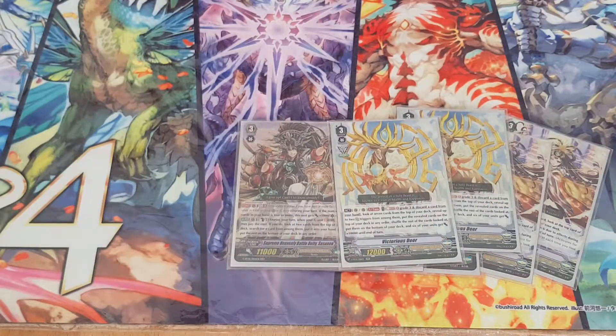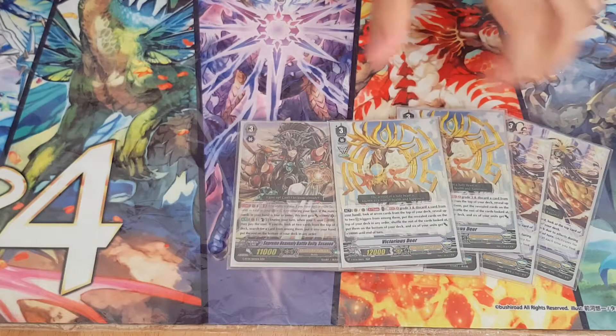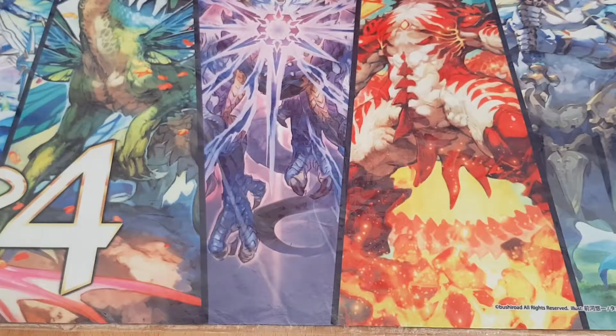And two Victorious Deer just to get the critical, the power, the salt when people hate it. Nothing really to add — go to Ultima, then activate Victorious Deer to put two crits on top and the stand goes to the bottom.